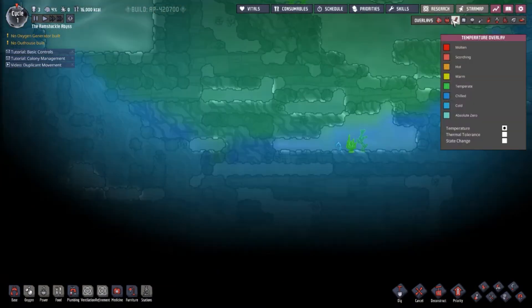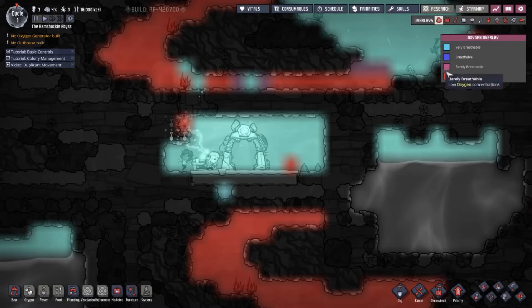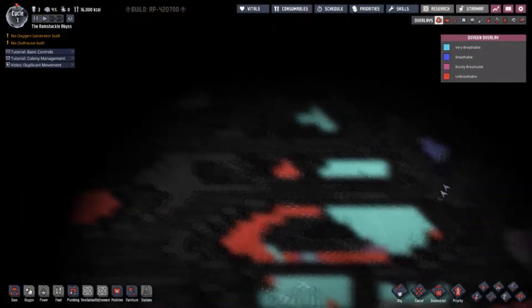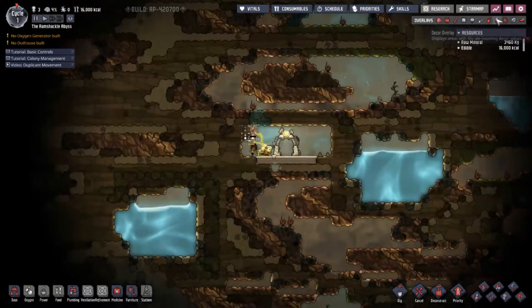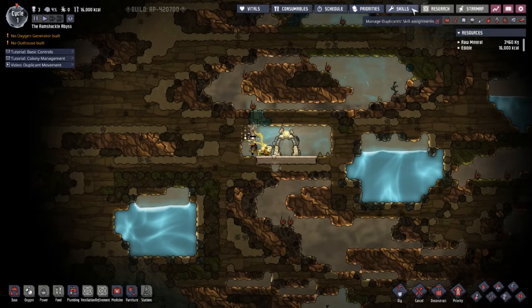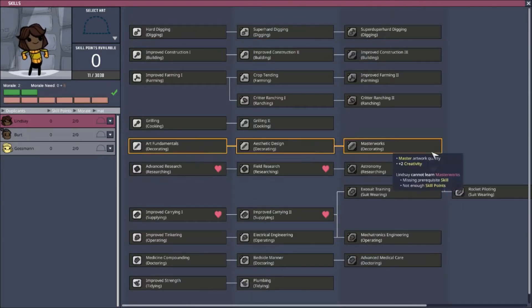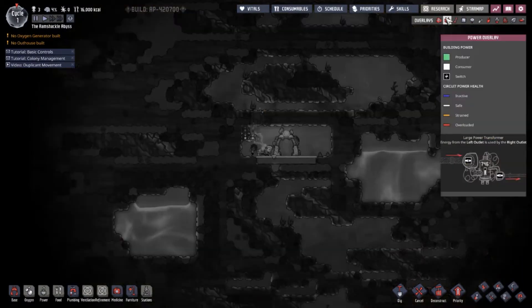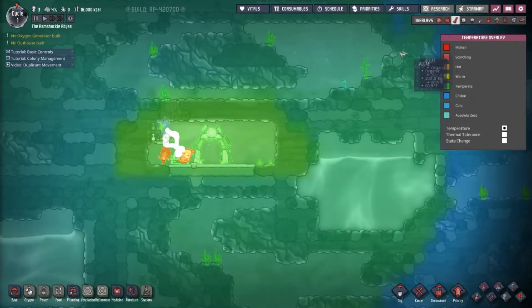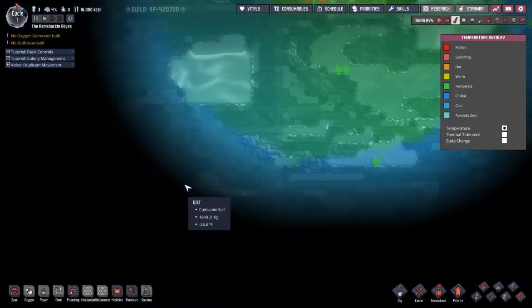We have three duplicants and just started, so we won't worry about priorities too much. We need to get algae though — not a lot of algae around. If we press the oxygen overlay we can see: very breathable, breathable, barely breathable, and unbreathable. Carbon dioxide is unbreathable. The map shows our oxygen distribution — we have some but not a lot.